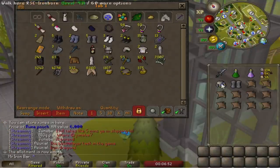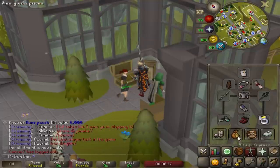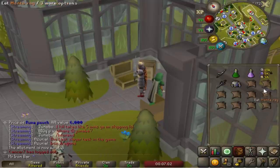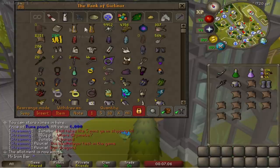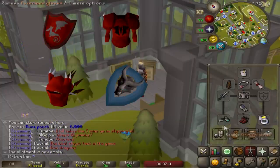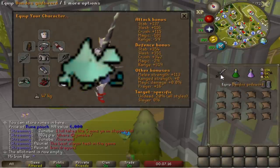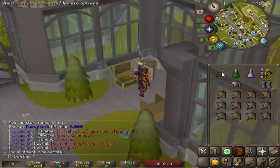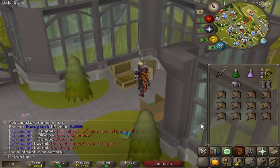Ended up making the Dragon Hunter Lance. This lance is the most important item I was looking for from the new update because it should help me with a bunch of different things like certain dragon tasks, because I am on occasion just doing metallic dragons for chances at rare dragon armor. And the biggest use I would certainly have for it would be to do raids because I'm still looking for the Metamorphic Dust and of course I have to fight Olm.